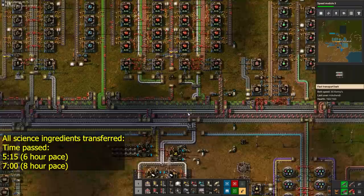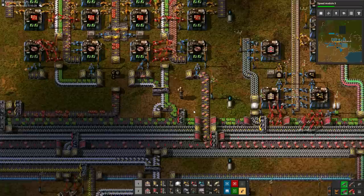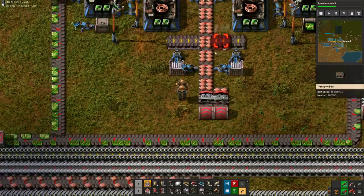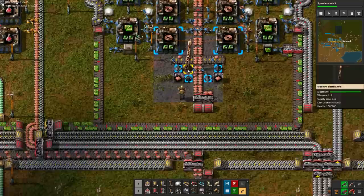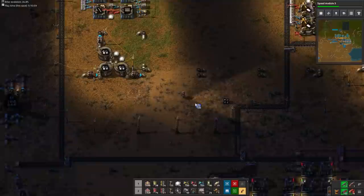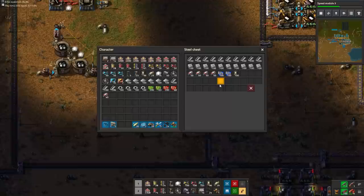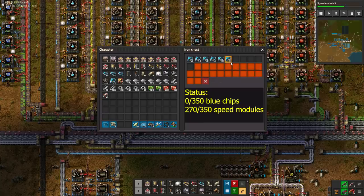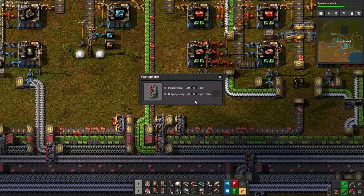But first, now that all science ingredients have been transferred, a big consumer of red chips is gone, and low density structures are low priority now. I transfer all copper to green chips, mostly to try and boost my production of blue chips. At this point, we can also transfer the 200 blue chips for the rocket silo to the rocket silo chest. After transferring those, the blue chip chest should now be limited to 7 slots. For our next big project, we need blue chips and speed modules in equal amounts. We have lots of speed modules but basically no blue chips at the moment, so I disable module production via the red circuit splitter, then steal all green circuits from the module line and bring them over to blue circuits.